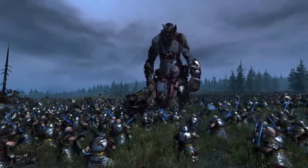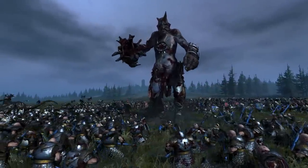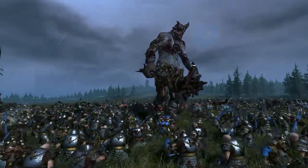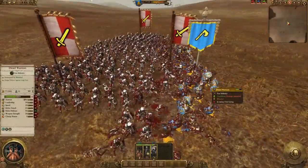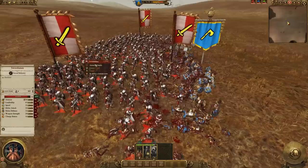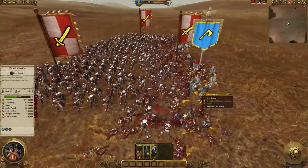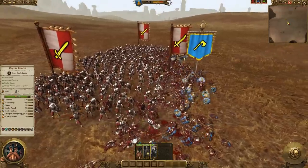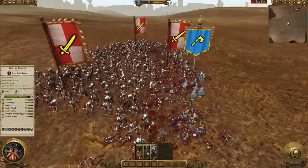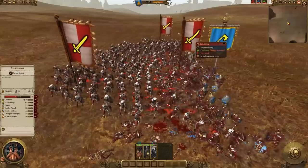The Dwarves are one of the easier factions to play with their defensive playstyle and very tough infantry. Here we've got one of the cheaper units — Dwarf Warriors costing about 450 — fighting three units of Empire Swordsmen who cost 400, and they are indeed holding their own against three enemy units. Cheaper units from other factions would never be able to withstand this kind of punishment because of the huge numbers advantage of the Empire. But Dwarves will fight nearly to the death, and this is great for buying time — giving you time to get them help from missiles, from artillery, from heroes.